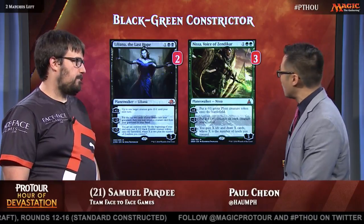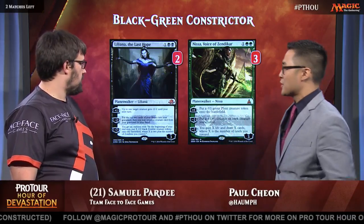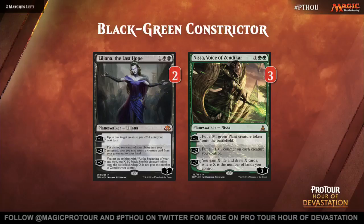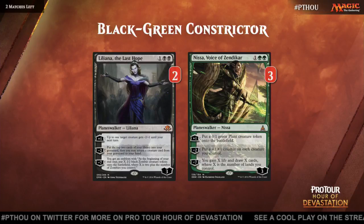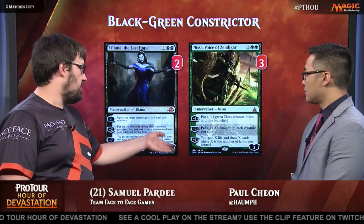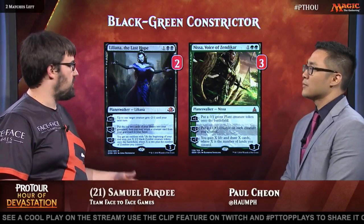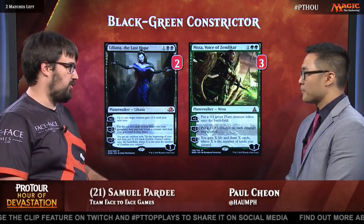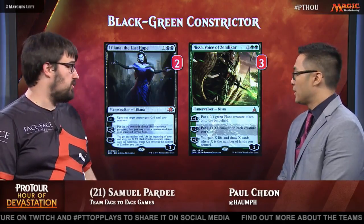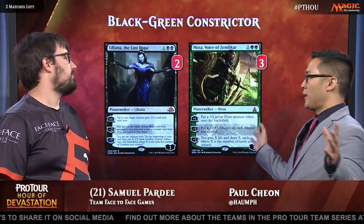Moving on here, we have more 3-drops — the 3-mana Planeswalkers. Two copies of Liliana, the Last Hope, followed by three copies of Nissa, Voice of Zendikar. Why this package? Liliana is great against Mono-Red — they have a lot of creatures with one toughness. Also, they only have so many ways to kill Kalitas. So minus two, get it back, get something going — it's a way to both win the game and slow them down a lot. Nissa is a really powerful Planeswalker. Rishkar kind of took the place of the fourth Nissa for us. And just the minus two ability is insane with Winding Constrictor — sometimes you traverse for Constrictor, play one, get one or two counters in a turn and it just goes huge. Anytime you get in a board stall with a Winding Constrictor in play, you draw Nissa, Voice of Zendikar, and that totally breaks open the game.